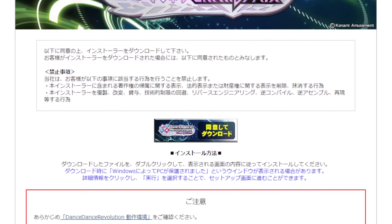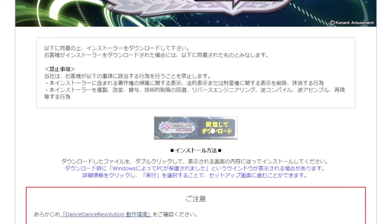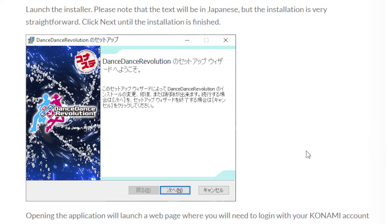Now that you are set up on the web end, you can download and install the game. Download the MSI file, save it somewhere, and install the launcher. This will be the most straightforward step — just hit next until the setup is finished.